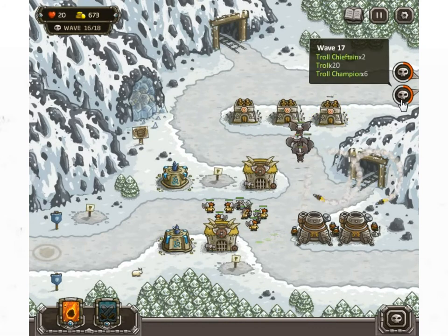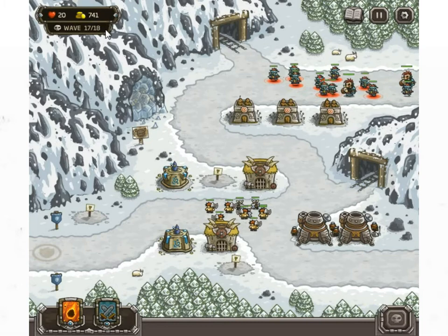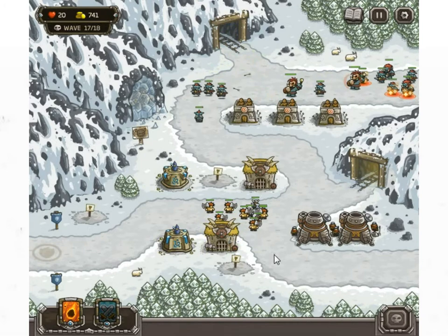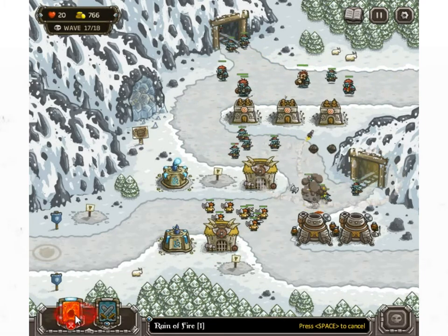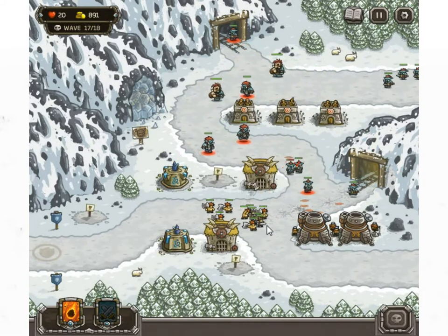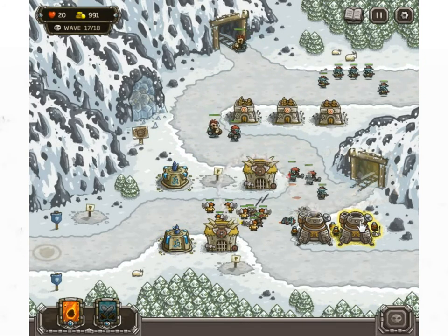Actually I just realized those archers have got poison, haven't they. Let's keep saving because I don't know if there is a boss — I think there might be, and we're on wave 17. Something tells me there could be a boss, like a ginormous ice guy. I don't know, I can't remember. Save that.